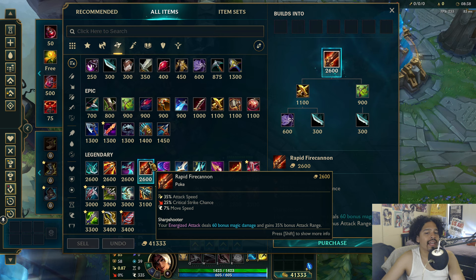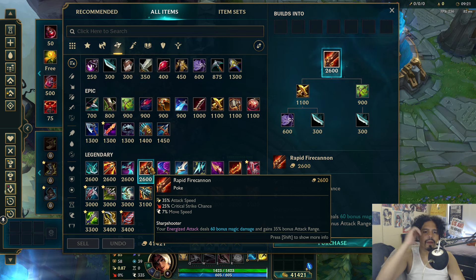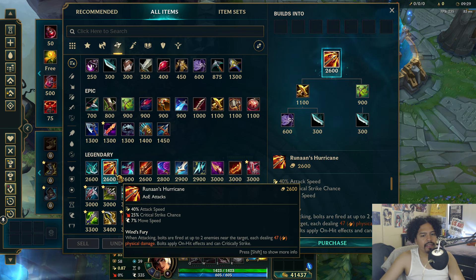Rapid Fire Cannon has the worst stats of the zeal items — even Navori has 5% more attack speed — and the passive is only 60 bonus magic damage, though the 35 bonus attack range still has its uses. In pro play, if teams continue running Lucian-Nami, RFC will probably still be built by Lucian specifically. Maybe Draven in those same spots picks it up. But outside of that niche, I don't know if it'll see much play.